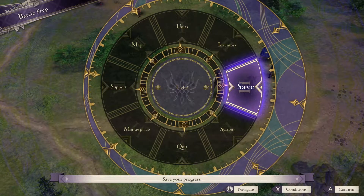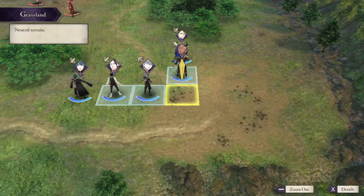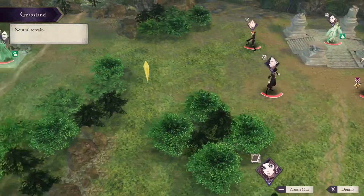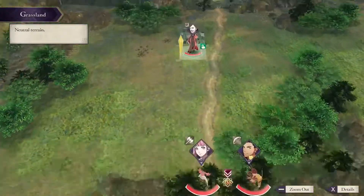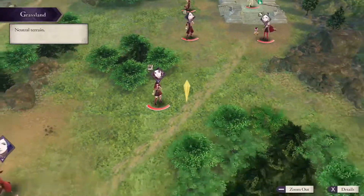Welcome back to the boys-only run of Three Houses. Today we are going to take on the mock battle with these guys. In this one we have to fight the Golden Deer and the Black Eagles, the house I didn't choose. I like to do this the safe way — take on these three, then go around here, beat Hanneman, and then get the Eagles characters.